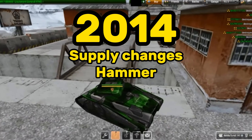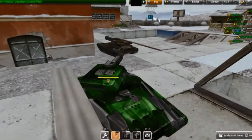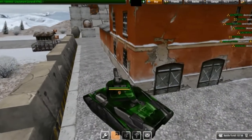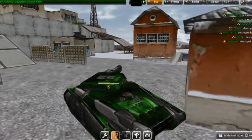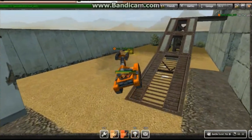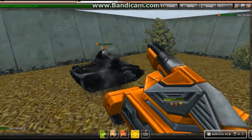2014: Changes to supplies and Hammer. On September 29th, smart cooldowns were added to supplies. This meant that players could not just mindlessly activate all three supplies at once anymore, and it was added to limit the advantage of players with tons of supplies. Another change to supplies was the addition of drop zones in November. On December 17th, 2014, Hammer was released — a shotgun turret, a completely new innovation for the game.